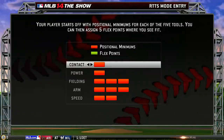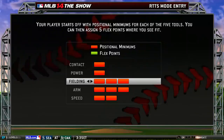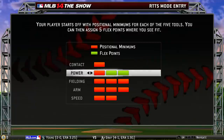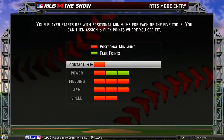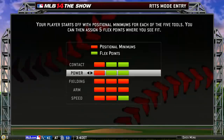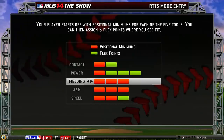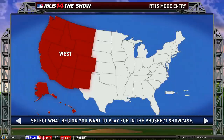Your player starts off with five potential minimums for each five tool, or positional minimums for each five tools. You can then assign five flex points where you see fit. So we've got fielding, arm, speed, power, contact. Do we really want to go straight down the middle? Let's take one off contact and put another on power. There we go. That's good.